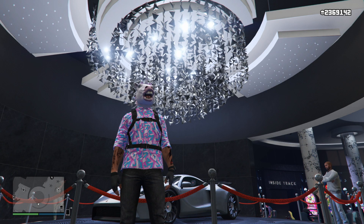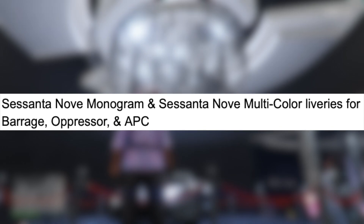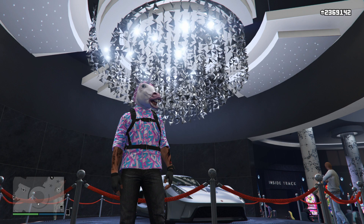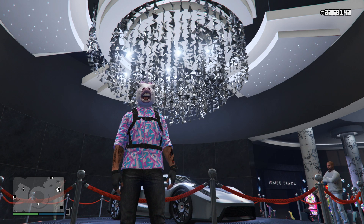Now for our Login to Unlock. This week we have the Sienna Nova Monogram and the Sienna Nova Multicolor Liveries for the Barrage, the Oppressor, and the APC. I don't have pictures of them but they sound pretty cool. So if you want to unlock cool liveries for your Barrage, Oppressor, and APC, log in online at some point this week — this is the only week you'll be able to grab these exclusive liveries.